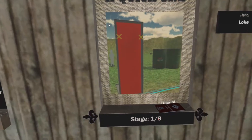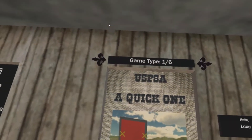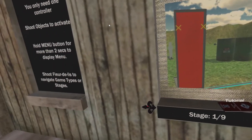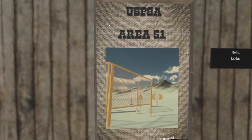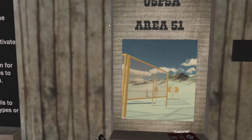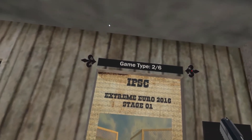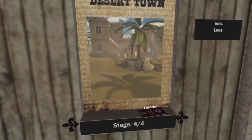In each game type we will have different stages. So in USPSA you have nine stages. You can scroll through the different stages by shooting the fleur-de-lis icons on the left and right. If you want to change categories, you can change the game type to the second game type, which is IPSC — then you have four stages.